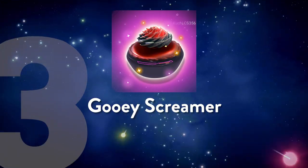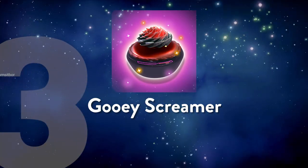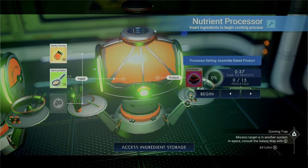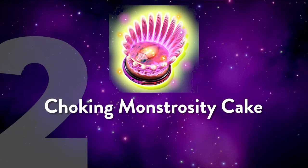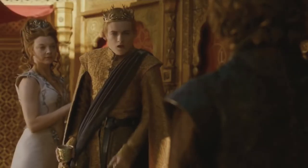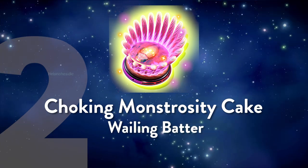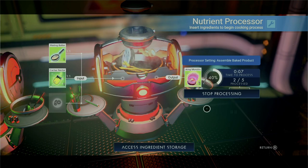Number three on our weird recipes list is perfect for your next Halloween party, and that's the Gooey Screamer. This is made with whaling batter and sticky honey. As you can see, once you make a big batch of whaling batter, it has a ton of uses. And if you're having company with a discerning taste, you can't go wrong with the Choking Monstrosity Cake. To make this oddly named recipe, you'll take your whaling batter and add a little cactus nectar, which is just processed cactus flesh. Easy peasy.